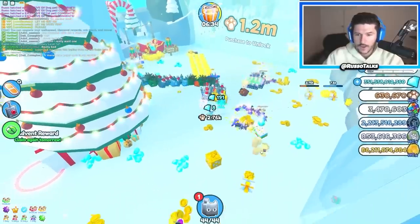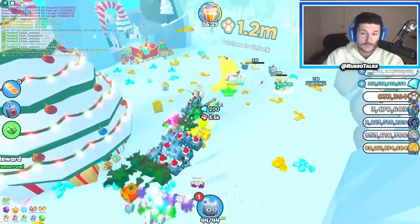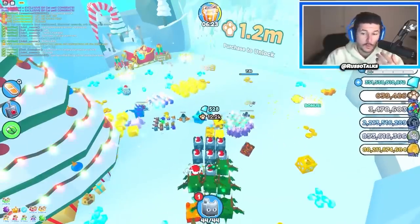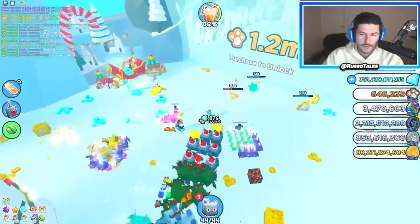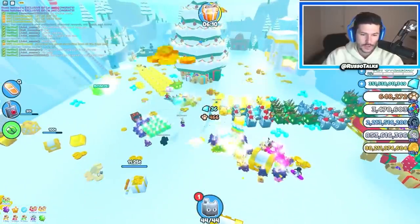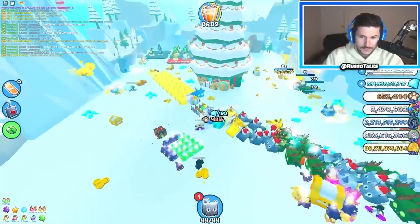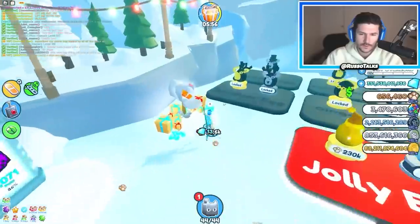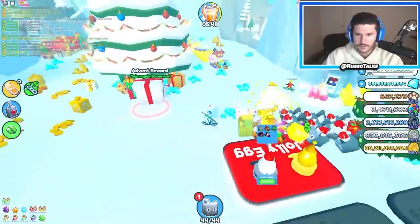I'm going to go ahead and grind until we get to 1.2 million so we can at least go through the next area. Seriously, if you've made it all the way to the North Pole in hardcore, can you interact with that huge cat? How does it work — can you buy it? I'm very curious if it's worth going all the way to the North Pole in hardcore because maybe they want you to get all the way through and then you're allowed to buy it for gingerbread coins or Robux or something like that.